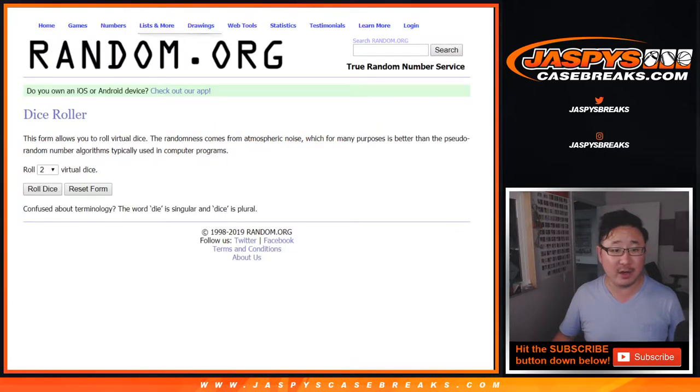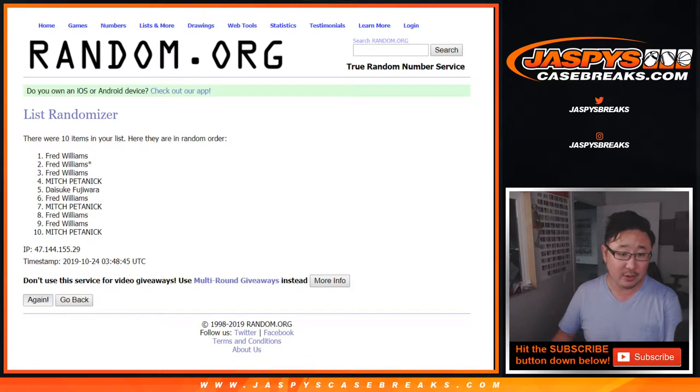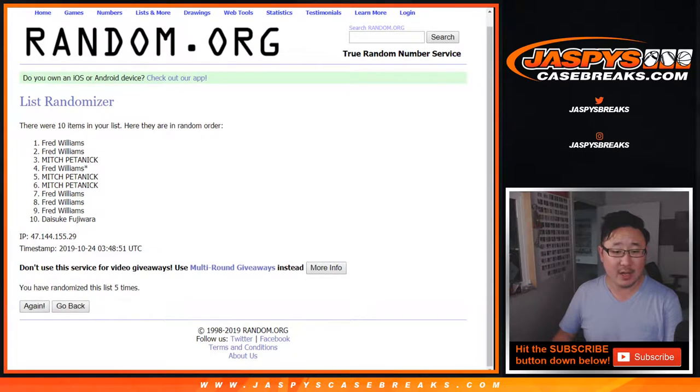There are the numbers right there. Let's roll it and randomize it. 5-1 six times: 1, 2, 3, 4, 5, and 1.